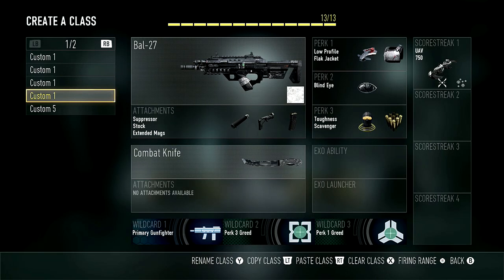Alright guys, so right now you are looking at the best class setup, at least in my opinion. Of course it is with the BAL-27, one of the most overpowered guns in the game, and I definitely think a nerf to it wouldn't hurt too much at all. This class setup, perk setup, and killstreak setup can really work with any gun. The attachments I have can work with any assault rifle — if you just replace the BAL with an AK-12, it's still going to be an amazing class. However, if you put on a submachine gun, you might need to tweak the attachments a little bit, but for the most part this is going to be the best class for getting DNA bombs.